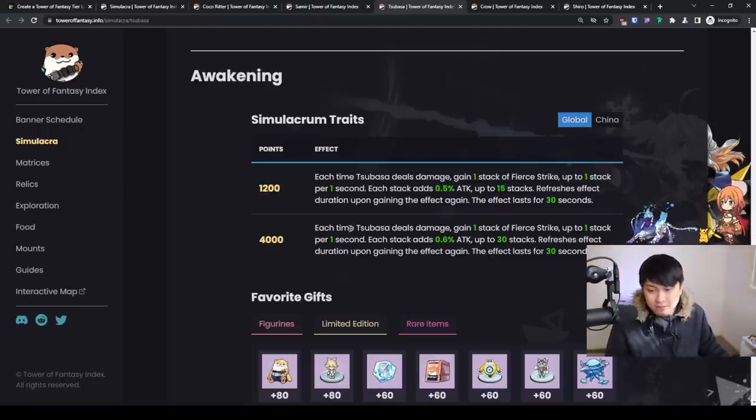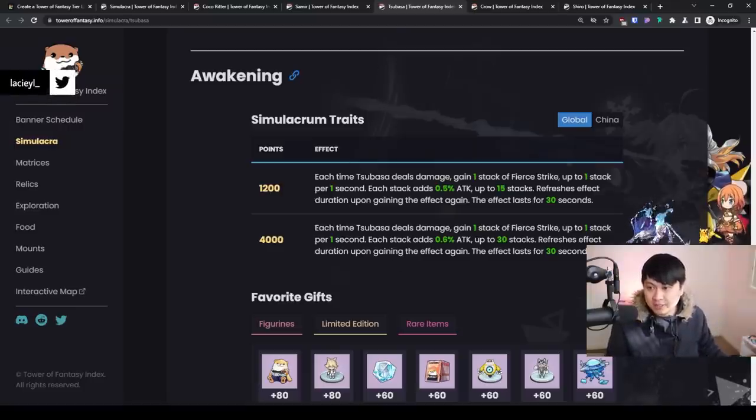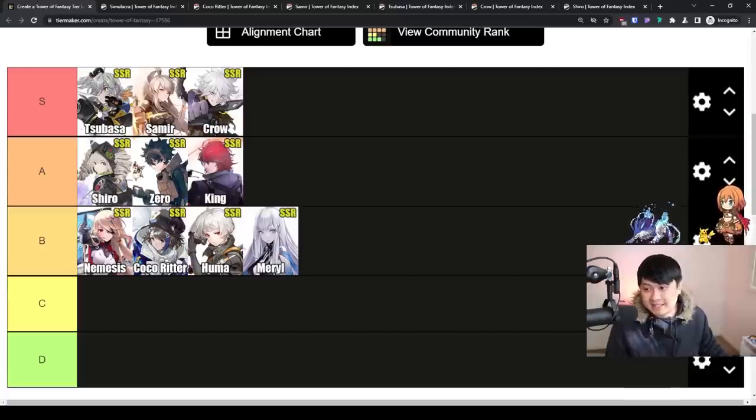It's almost unconditional because it's every time Tsubasa deals damage and you're essentially always dealing damage. One thing I want to mention is that it says 'each time Tsubasa deals damage' — this is your Tsubasa simulacrum, so it is going to apply for all of your weapons. You can use the shield with Tsubasa, Tsubasa's shield deals damage — one stack. That is going to apply to all of the other ones as well. So Tsubasa is kind of like an almost unconditional plus 18% attack buff, and that is why she is S tier.